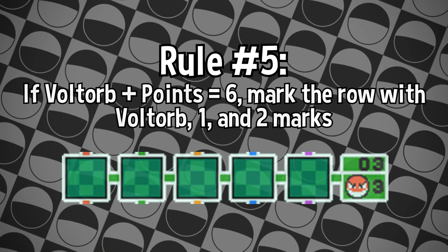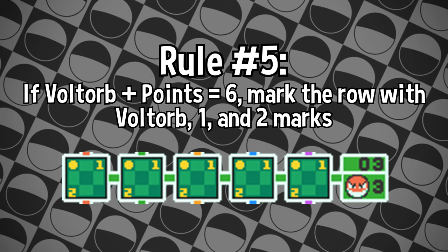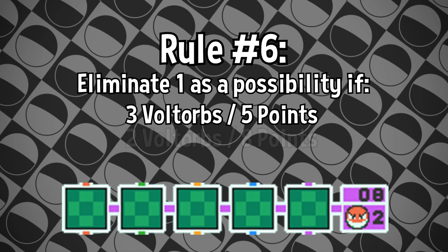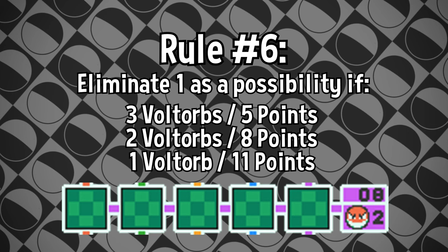Rule number 5: if a row's point value and Voltorb count add up to 6, you can eliminate 3 as a possibility in that row — mark all spaces as Voltorb, 1, and 2. Rule number 6: figure out if 1s aren't possible in the row. You can figure this out with some counting, but to lay it out plainly, this happens if there are 3 Voltorbs and at least 5 points, 2 Voltorbs and at least 8 points, or 1 Voltorb and at least 11 points. You can mark these as Voltorb, 2, and 3.